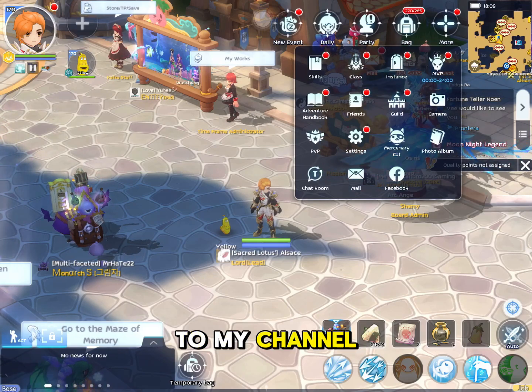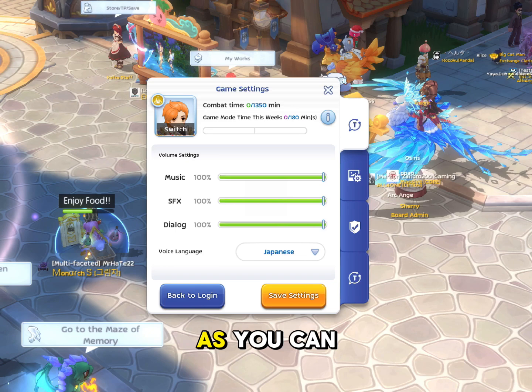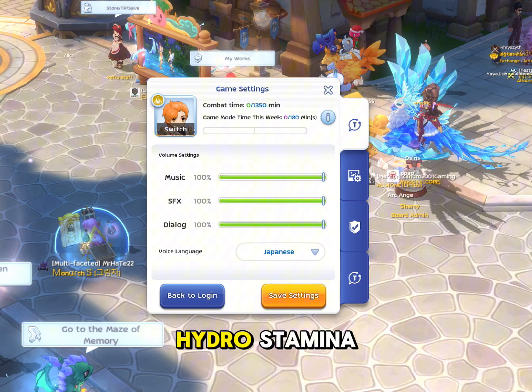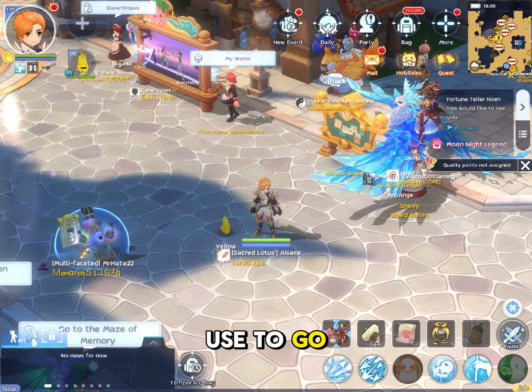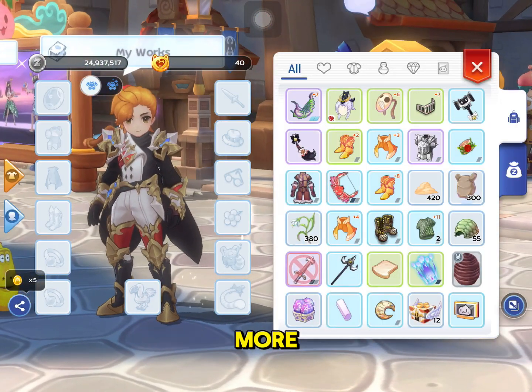Hi, welcome back to my channel. What will you do with your student accounts? As you can see here, this is my student account and it has 1350 minutes of idle stamina, so we can convert this into additional zeni that we can use to go straight to our main account, or maybe just for finding some mora.